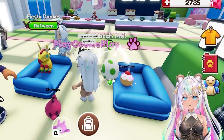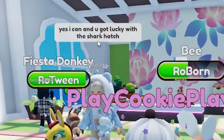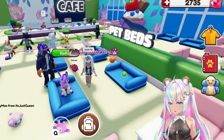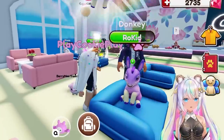I need one more. Good luck. We are going to hatch this egg. What do we have? Another bee. She says you got lucky with the shark hatch — thank you! And look, another donkey right here. Which one is that? It's pink with little stars on it. That's right, it's the candy star donkey. We're twins — donkey twins!